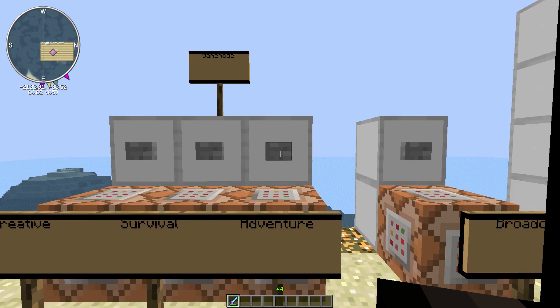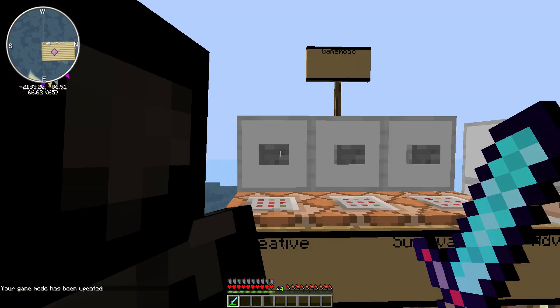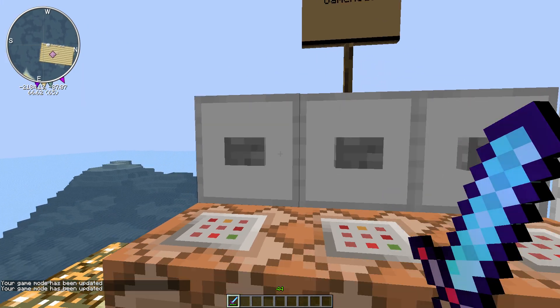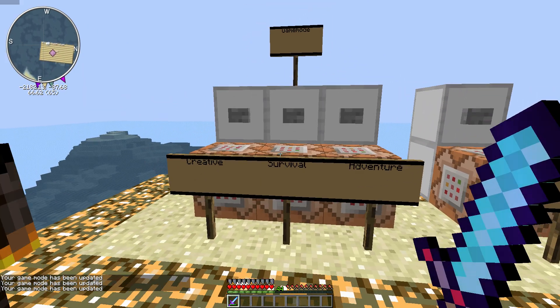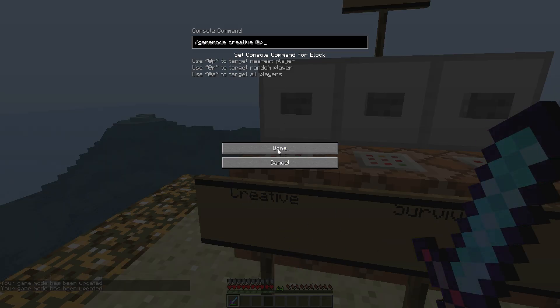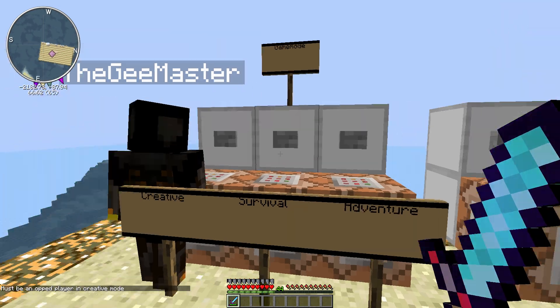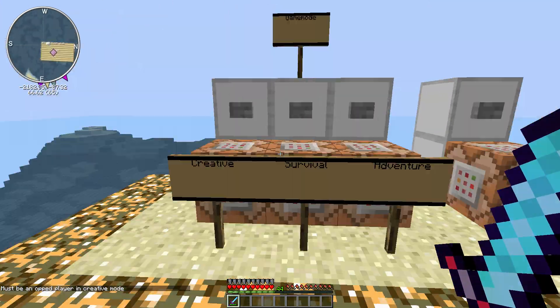Game modes: adventure, creative, and survival. My favorite is creative mode, obviously. The commands are quite simple — game mode creative @p, game mode survival @p, and game mode adventure @p. @p means to target the nearest player, @r is to target a random player, and @a is to target all players.